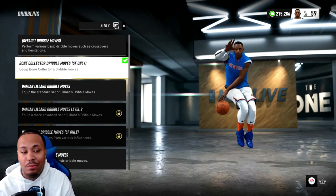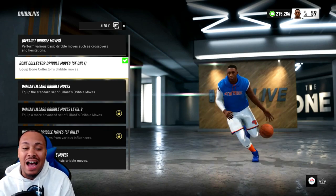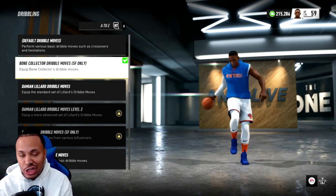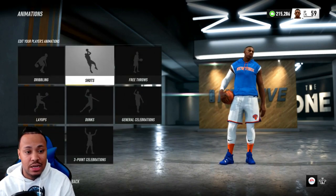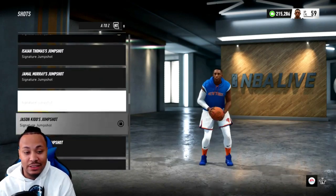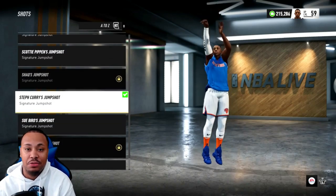Now, as far as his animations go, I went ahead and put the bone collector dribble moves on him because I want to have fun with him. I know his handles are decent, but this is what I want to create him as. Now, as far as his jump shot goes, I went ahead and put Steph Curry — not going to lie — because Steph Curry is the only jump shot I really like on this game. So I'm trying to do stuff that benefits me. I put the Steph Curry jump shot on this boy.